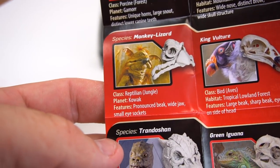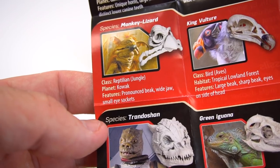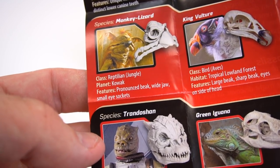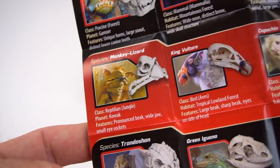Right here on the checklist: monkey lizard - reptilian, jungle, planet is Kowak. Features: pronounced beak, wide jaw, and small eye sockets. That's the one in the movie that's laughing all the time. You've got all kinds of other skulls to get in these excavations.